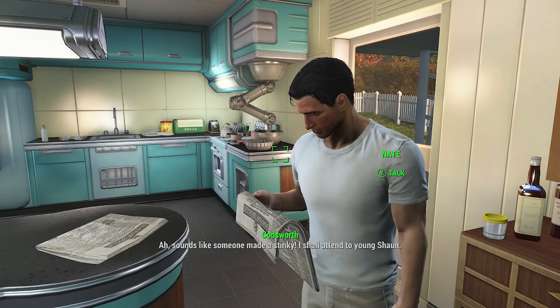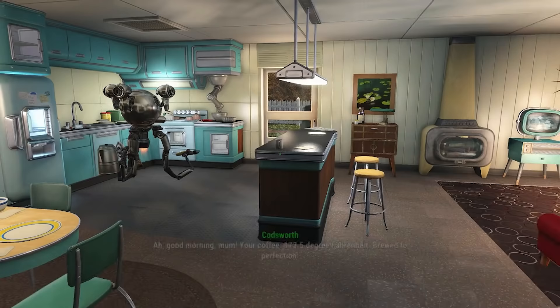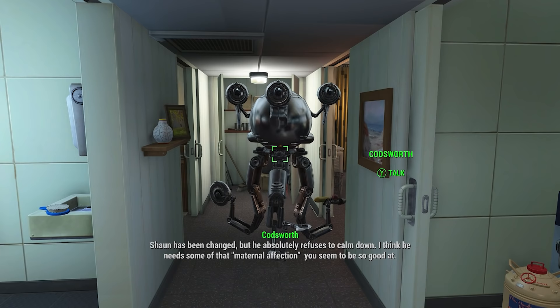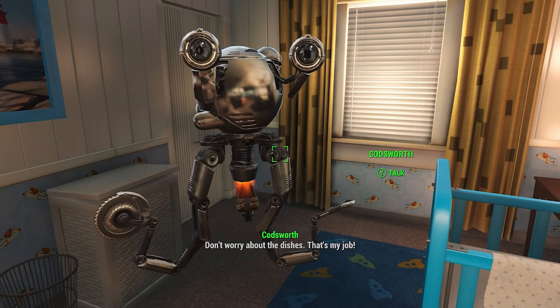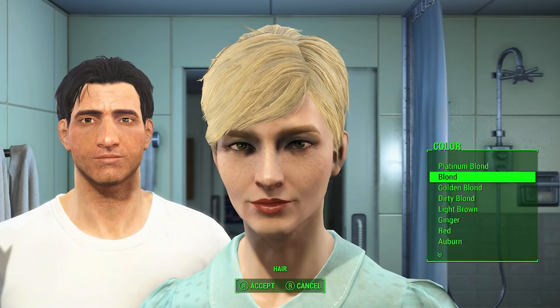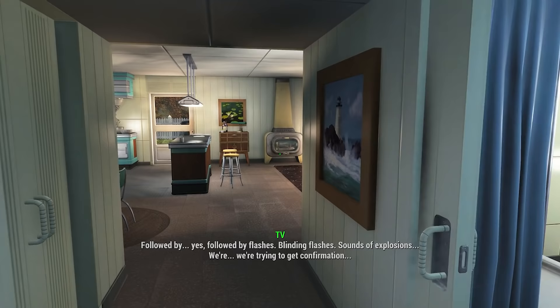In the opening tutorial of Fallout 4, you have an idyllic life with your spouse, baby boy Sean, and a helpful house robot that says the word 'calm' like it's trying to swallow a hard-boiled egg. In this suburban home, you choose what you look like in your bathroom mirror, have a Vault-Tec representative knock on your door to help you choose your player stats, and watch TV in your living room to hear about the devastating nuclear attack that is hitting the USA and is about to reach you.